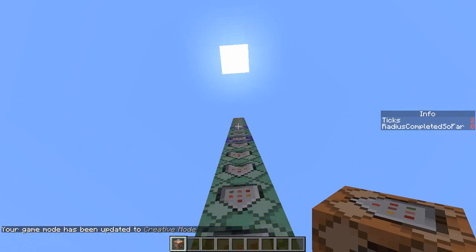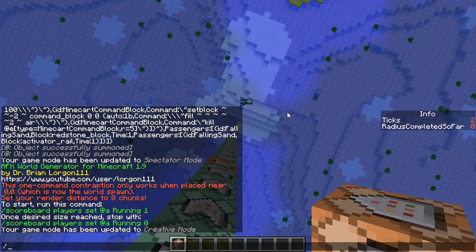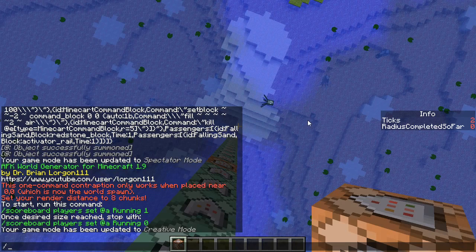Now you have a little pop-up that appeared: AFK World Generator for Minecraft 1.9 by Dr. Brian Lorgon111. There's a link to his channel — click it, all that good stuff.